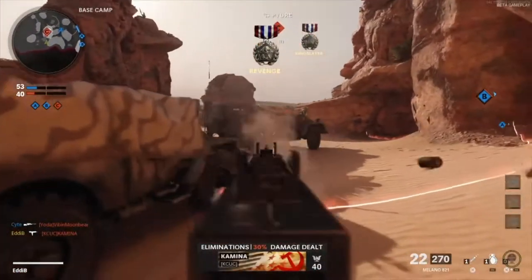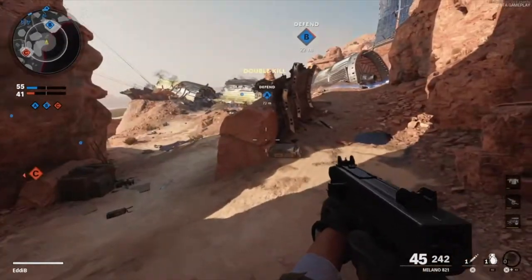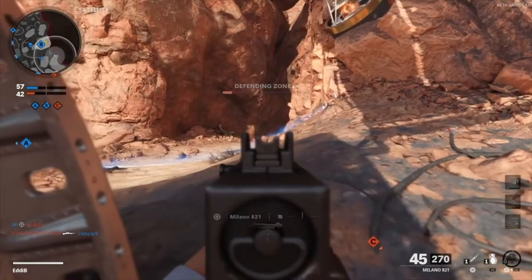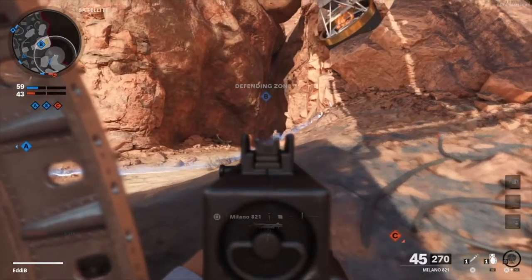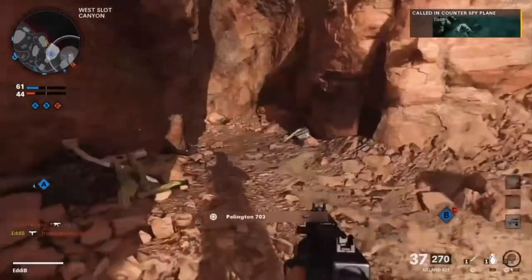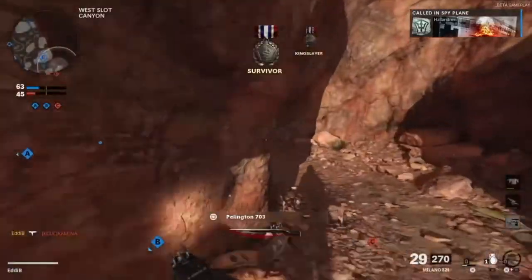Nice, easy double kill. Let's put this field mic right here, trying to see where the enemies are — I think they're coming from this side of the map. Bro you gotta play real slow. Are you gonna peek or what? There you go. Oh, I'm getting shot from the back!